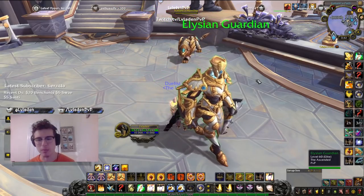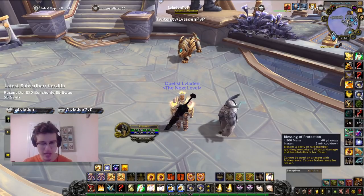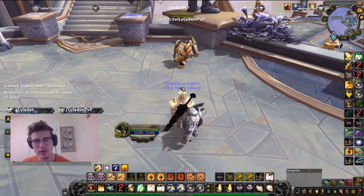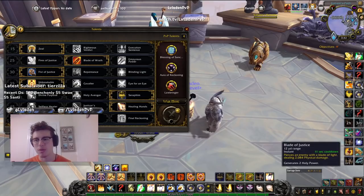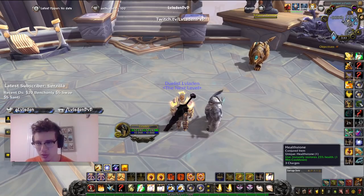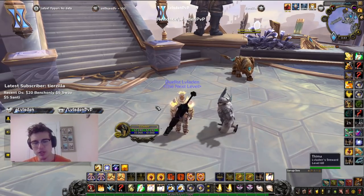On the right side of my bar I use Z, X, Shift Z, Shift X — those are actual keyboard buttons — and Shift W for my cleanse. Pressing Z or X casts Blessing of Sanctuary on my healer or DPS respectively. With the Shift modifier, Shift Z casts Blessing of Protection on my healer and Shift X casts Blessing of Protection on my DPS. I also have J bound, which is an infrequently used keybind — it's my Hearthstone — somehow I'm just comfortable with it.